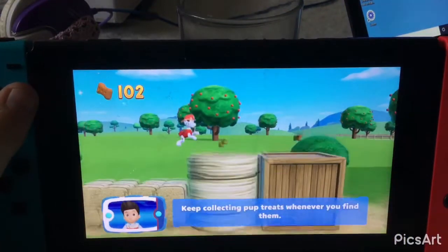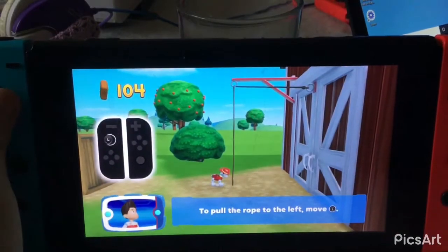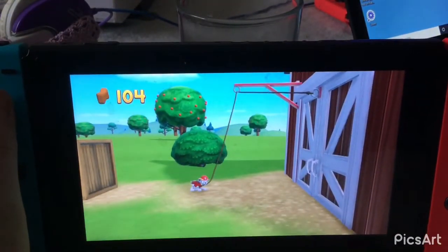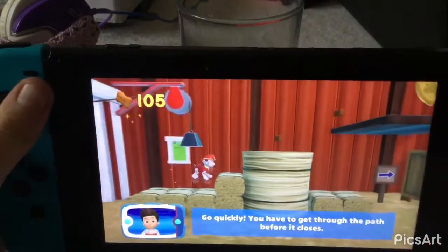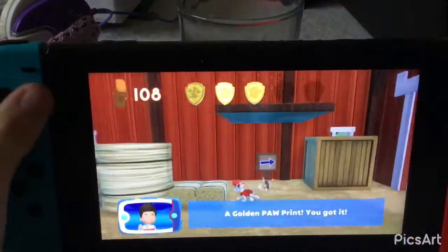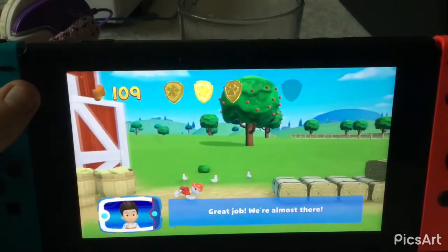Keep collecting pup treats whenever you find them. To pull the rope to the left, move the left stick. Go quickly! You have to get through the path before it closes. A golden paw print! You got it! Collect all of the golden paw prints! Great job — we're almost there!